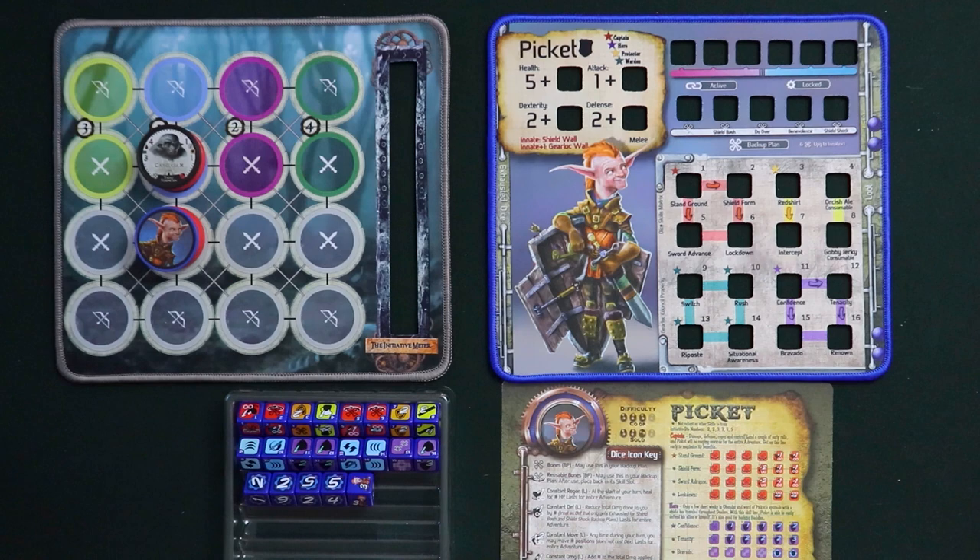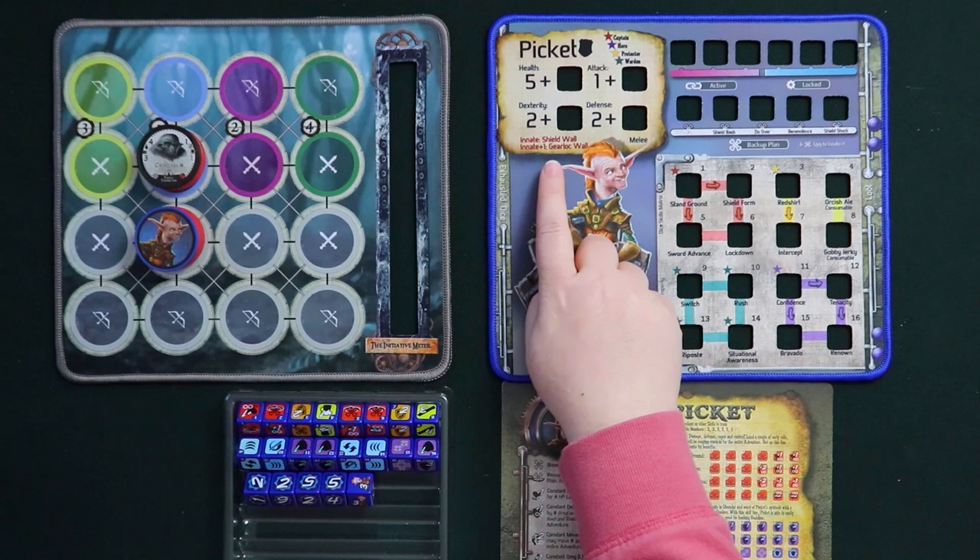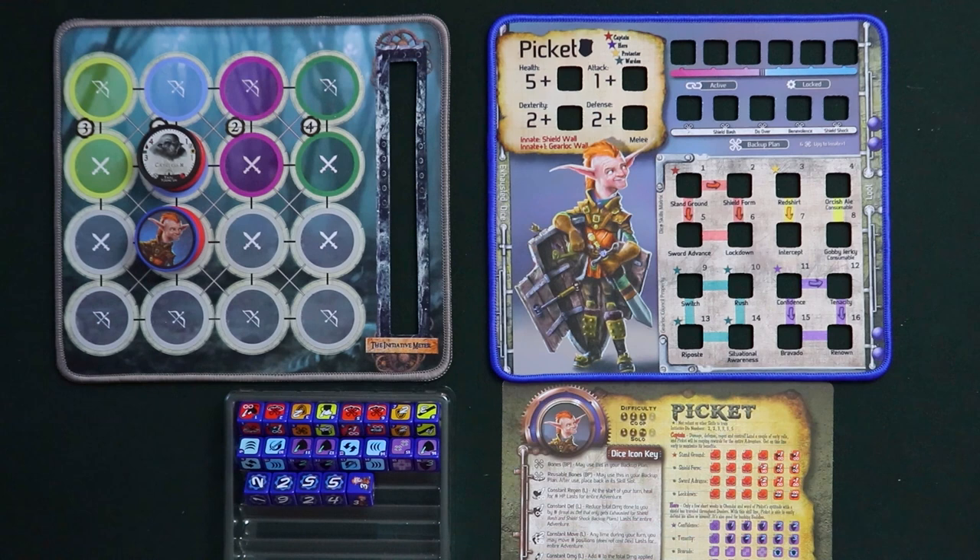Pickett's stats are up here in the top left corner of his mat. You can see that he is a melee fighter, which makes sense for a tank, and then we also have his innate abilities printed here. His are shield wall and then innate plus one is gear lock wall. Pickett's shield wall is designed to give him an advantage at the very beginning of battle — essentially at the start of battle, before his turn, without spending any dex, Pickett rolls all of his defense dice and then they go into active slots. Bones however do not go into backup.